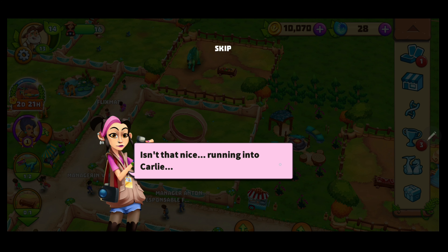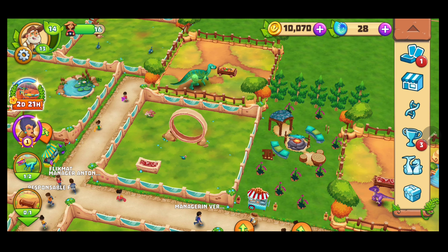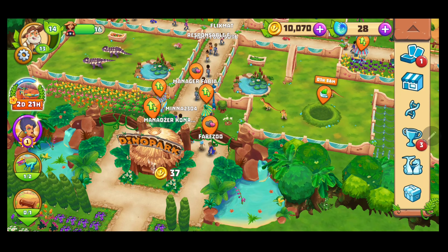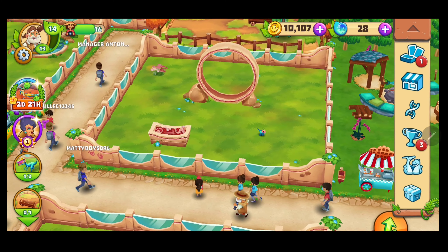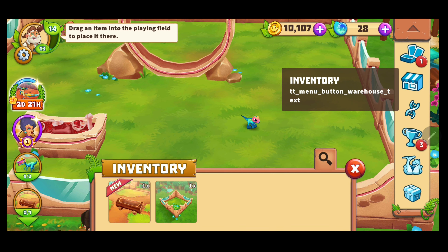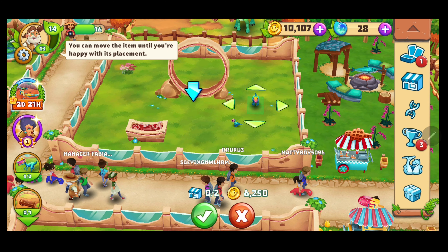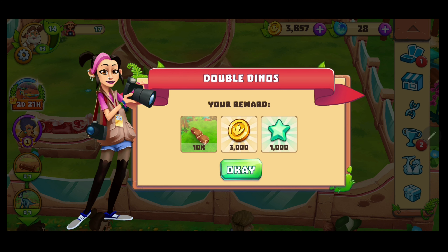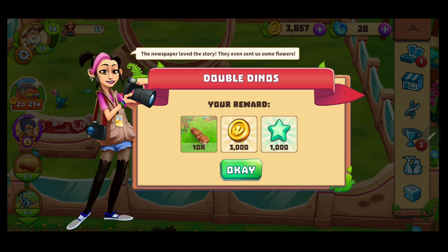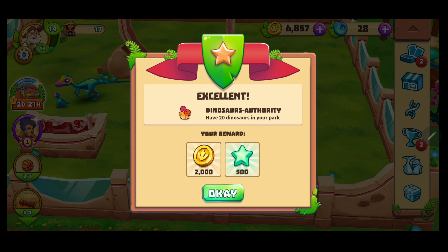Isn't that nice, running into Carly? So, place two Procompsognathus. I think we can probably fulfill that fast. Here's the baby Procompsognathus we received before. I'm quite sure that at this level we can buy a second one, which brings us another visitor, and the reward is kind of like a stone fence.